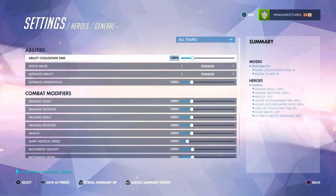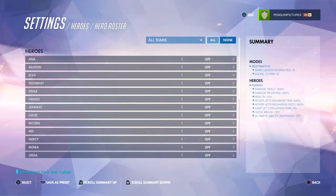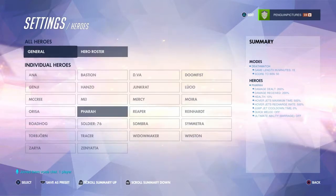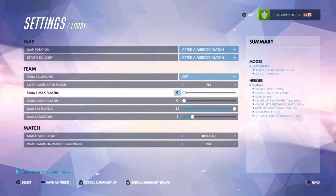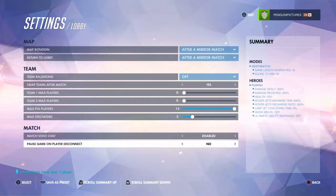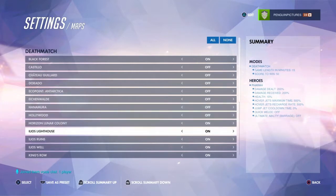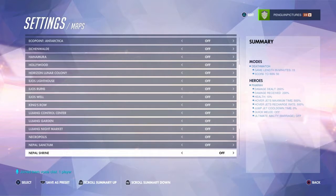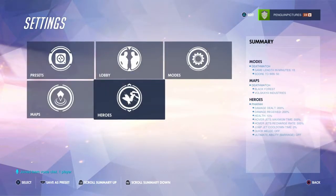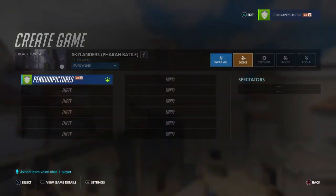After that, go to general settings. For the lobby: team balancing, free for all, spectators — you can edit these however much you want. Map rotation etc. Turn off all maps, only leave on Ecopoint: Antarctica — Sky Industries — because it's one of the most open maps for air combat in Overwatch. Yes, it lets me use it — thank god. Double Sky being the only map.